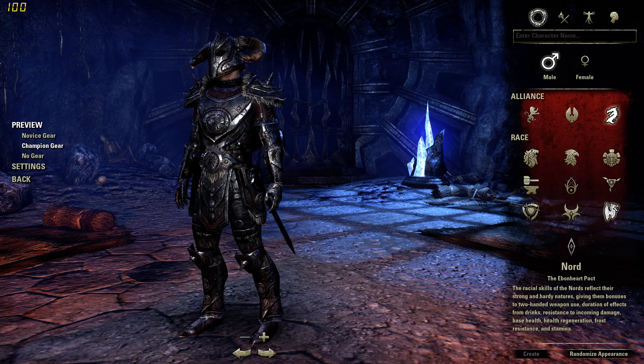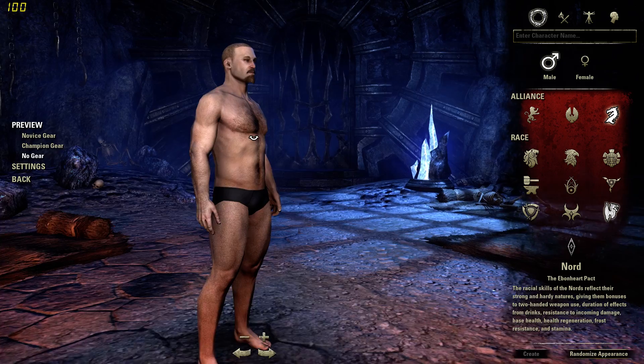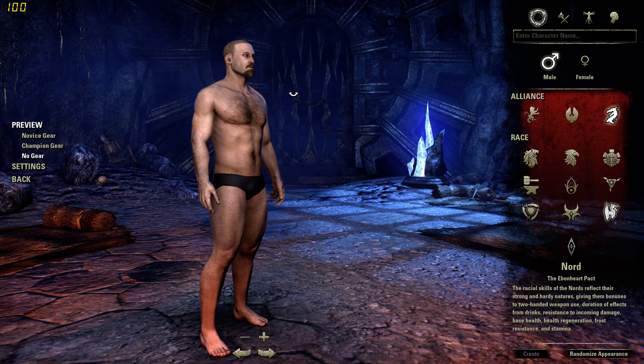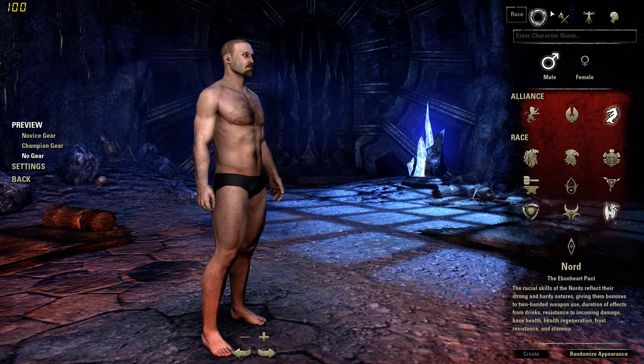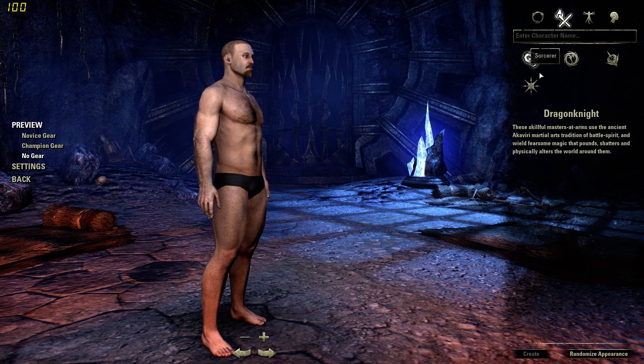Check out what they look like in endgame gear — and full naked, which is probably good for character creation. I'm playing this on an NVIDIA GTX 1080, so I can put it on max settings. Let's go pick a class — I'm going to go with a Templar.